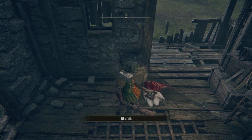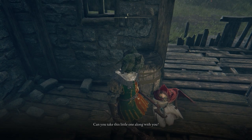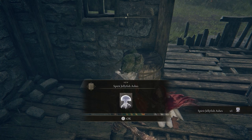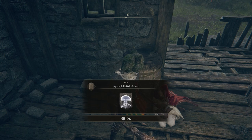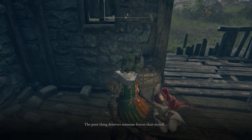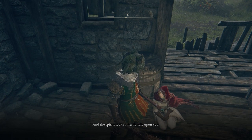Let's keep talking. We got spirit jellyfish ashes — this is one of the best spirit ashes in the game. She says: 'The poor thing deserves someone braver than myself, and the spirits look rather fondly upon you. It'll be glad of your company.'